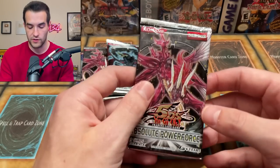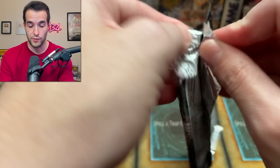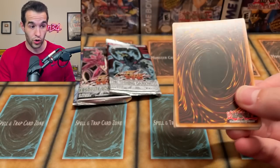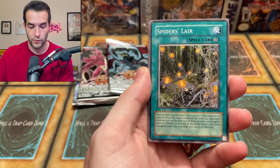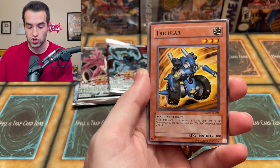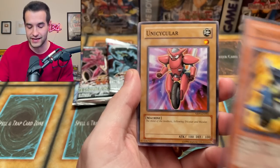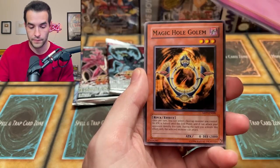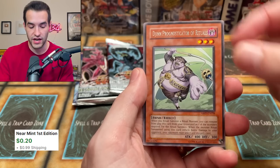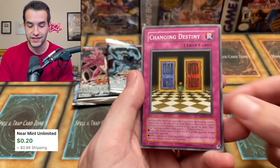Let's do Absolute Power Force so we even them out — have one of each pack left. Crazy ratios if you open a booster box of this — either bad or awesome, like super craziness. Rose Fairy. Fire Ant Ascator. We got the Spider's Lair. Trikular. The Unicykular — will we get the Bi-Killer? Get the trio, the epicness. Call of the Reaper. Magical Golem. Dijin Prognosticator of Rituals. And Changing Destiny. This reminds me of Full Metal Alchemist Brotherhood.